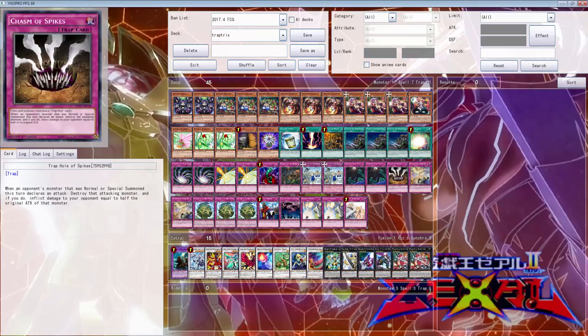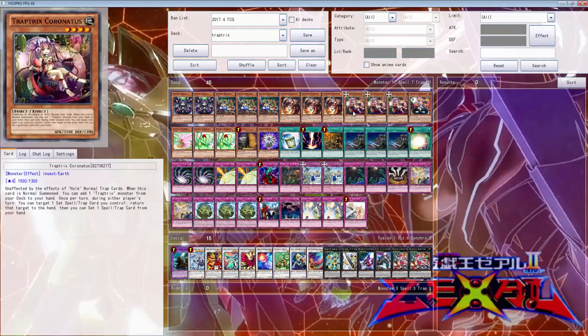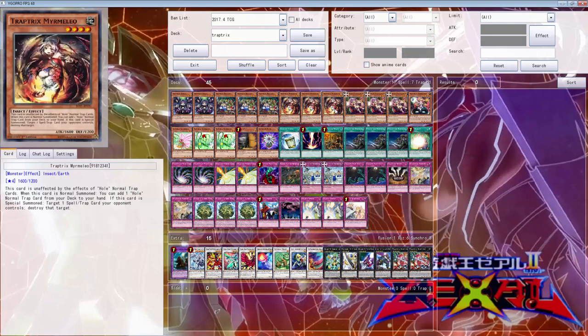He did send this deck list in, and we're going to play it because they did get a new card, and I believe this is the Stratos of the deck. Well, the Stratos for the monsters, and then this was the Stratos of Spells and Traps — for the trap cards, right?